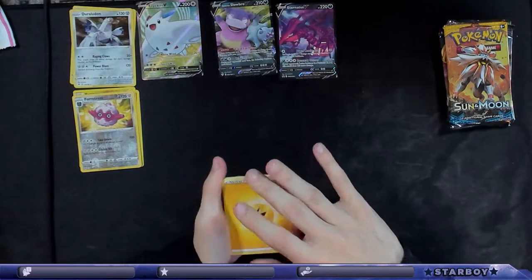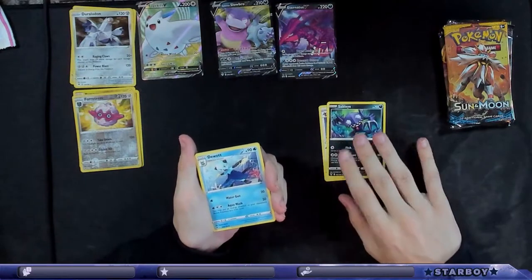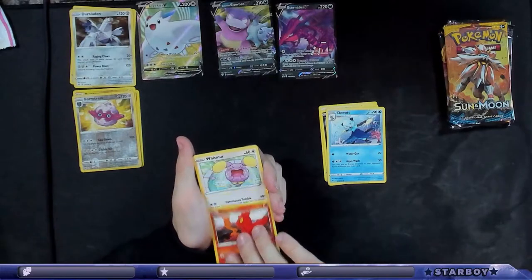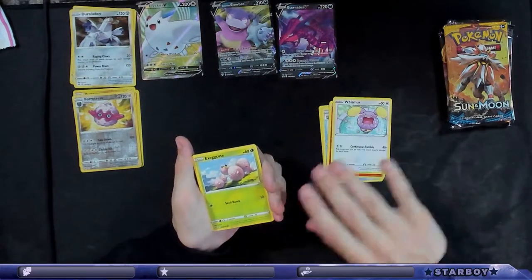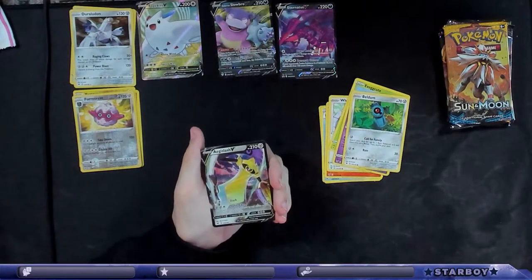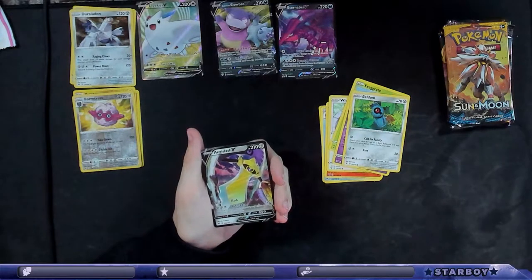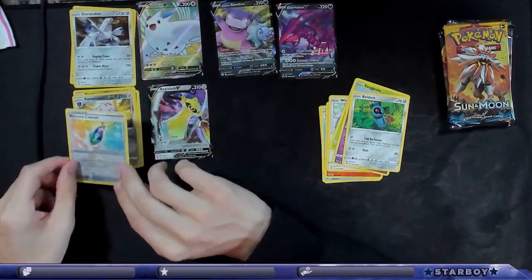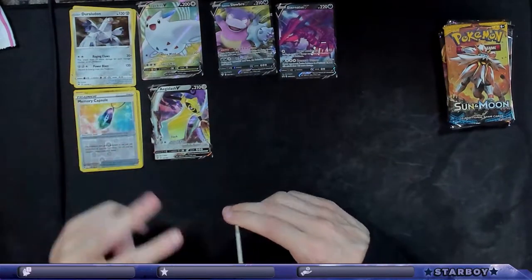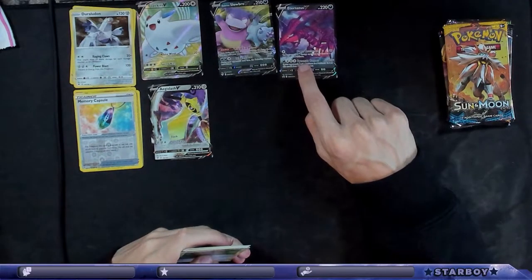Electric. Come on, this is a Vivid Voltage. Memory capsule. And then an Aegislash V! I like it. Two Vs and two holos. And this one is a promo — this Eternatus V.